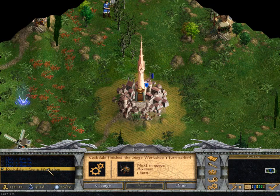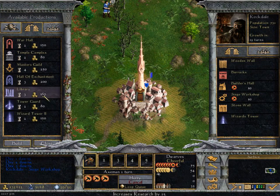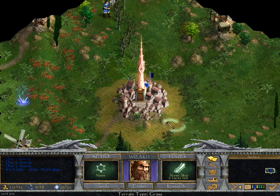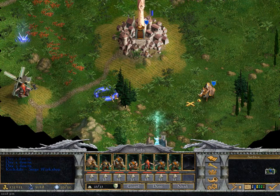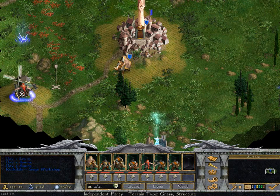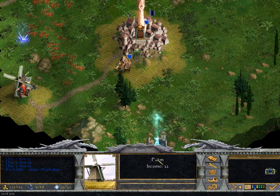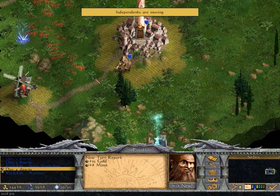We're going to end the turn because we're building things and researching things. Our siege workshop is finished. We're going to build our axe man and then probably a war hall. There are some mines up here that would be good to have, but they appear to be closely guarded. We're going to scoot up this way towards these dwarves - we have a berserker and axe man. It's a farm, which we would really like to have, especially early in the game.